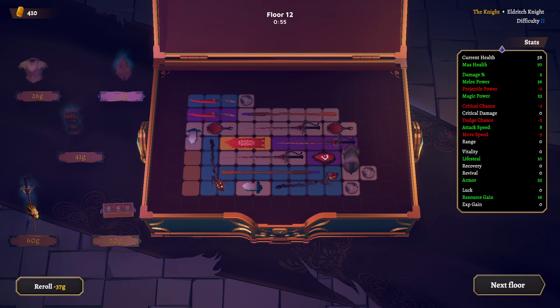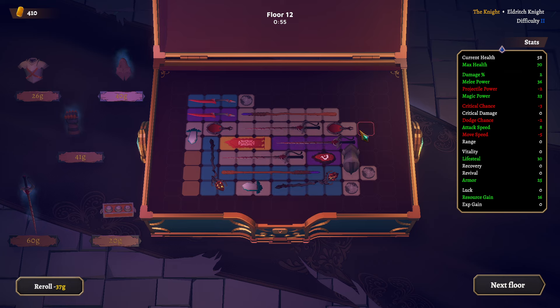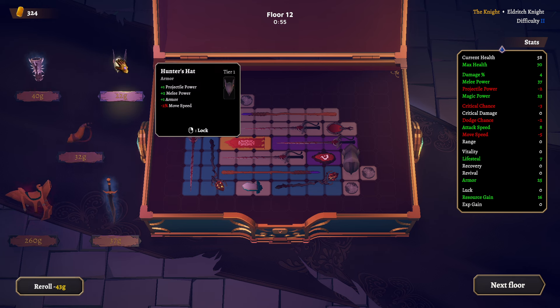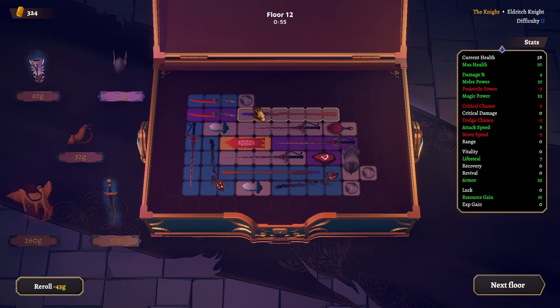I do have five here, so I can put this in. I would need to sell something with two. Let's get rid of the lifesteal thing I just bought — doesn't really matter. Give me this one. Damage minus resource gain.